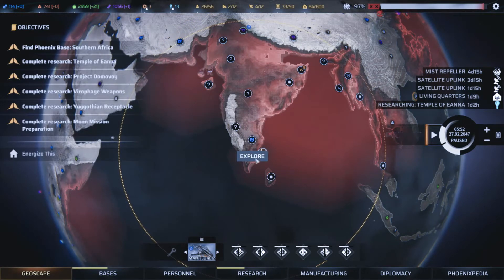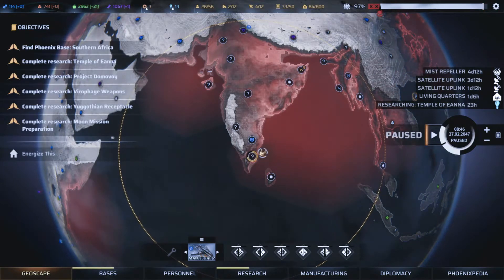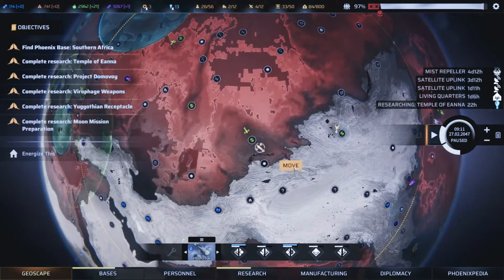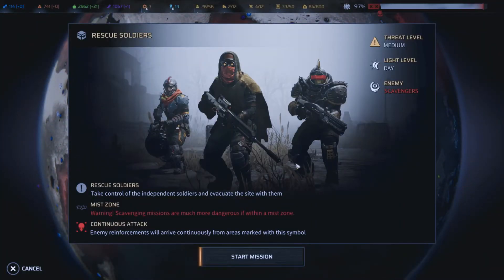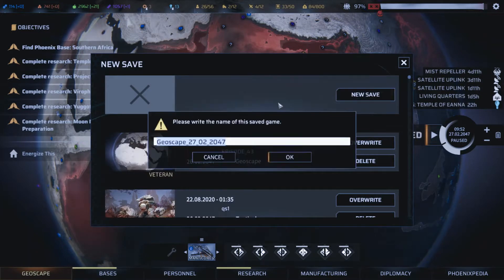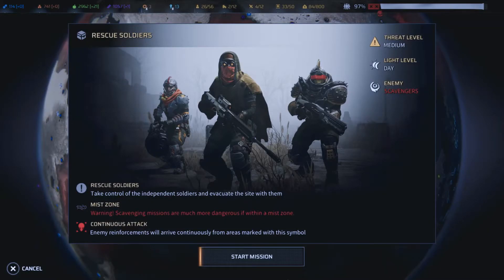Welcome back guys, you're watching episode 45 of my playthrough of the Blood and Titanium DLC for Phoenix Point. Our Tiamat is still returning from Antarctica, we're exploring with the other aircraft. Our main focus now is research, but here we have the opportunity to rescue soldiers. It's in the mist zone and scavengers are the enemy. I think I forgot to create a save for this — episode 44 is done, let's get in there.